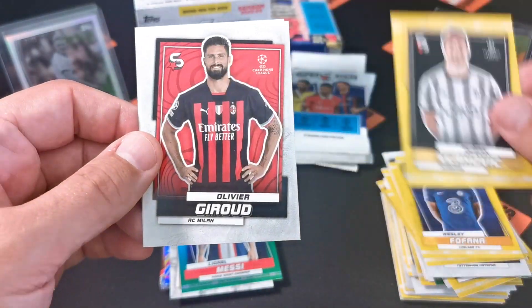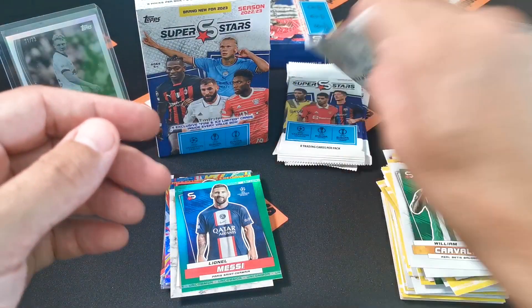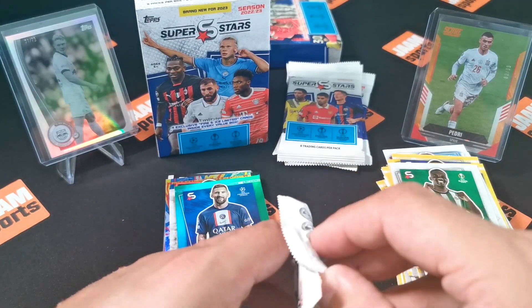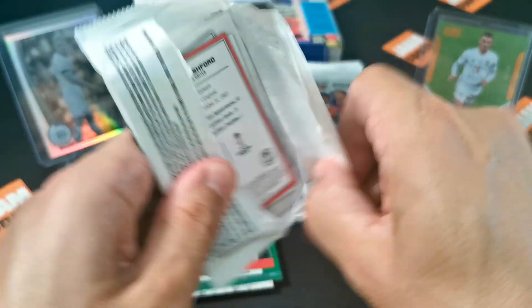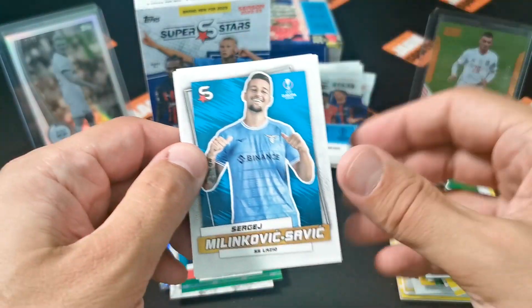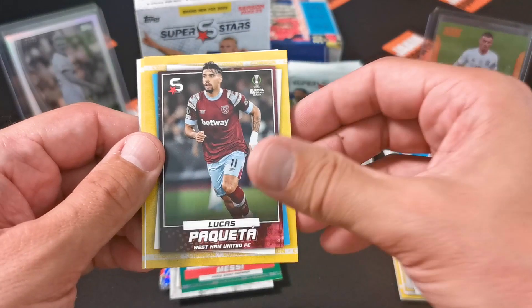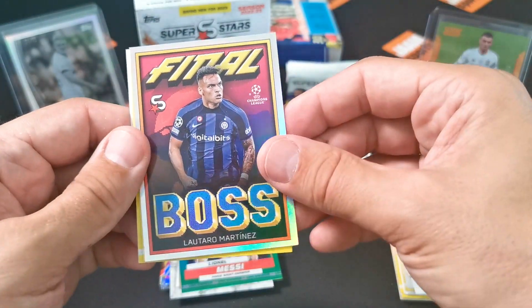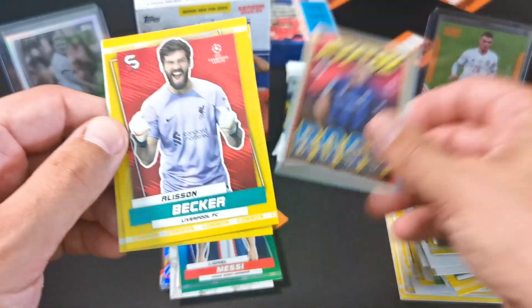Okay we start - it's Gravenberch, uncommon. Lionel Messi - okay that's cool! So I think we're halfway through, four more packs. I like the design and the value of these value packs. Final Boss again - Lautaro Martinez, cool design, so I got already two Final Boss cards.